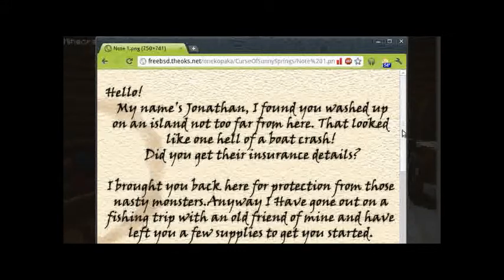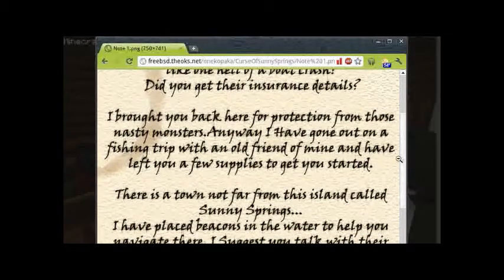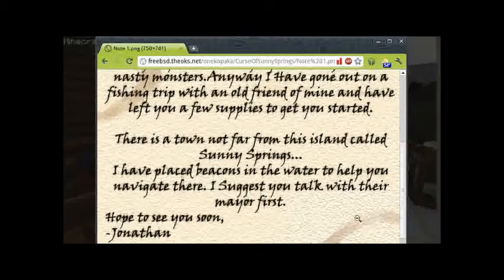Hello, my name is Jonathan. I found you washed up on an island not too far from here — looks like one hell of a boat crash. Did you get their insurance details? I brought you back here for protection from those nasty monsters. Anyway, I've gone out on a fishing trip with an old friend of mine and have left you a few supplies to get you started. There's a town not far from this island called Sunny Springs. I've placed beacons in the water to help you navigate there. I suggest you talk with their mayor first. Hope to see you soon, Jonathan.